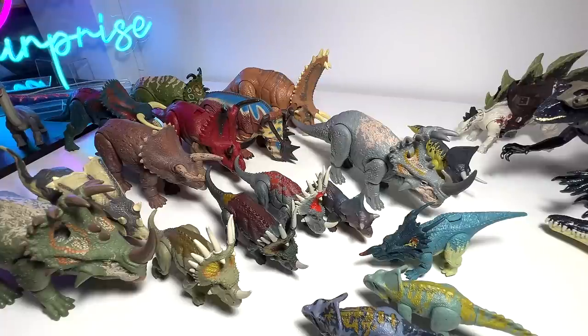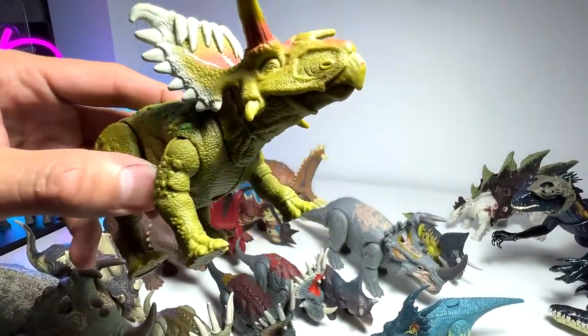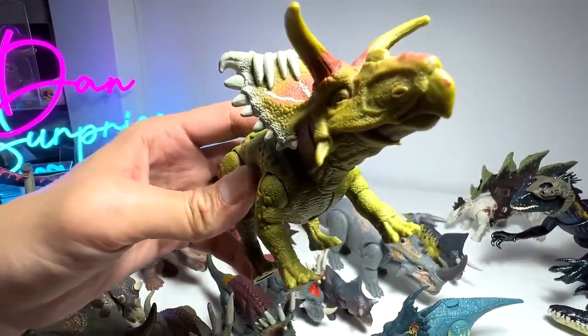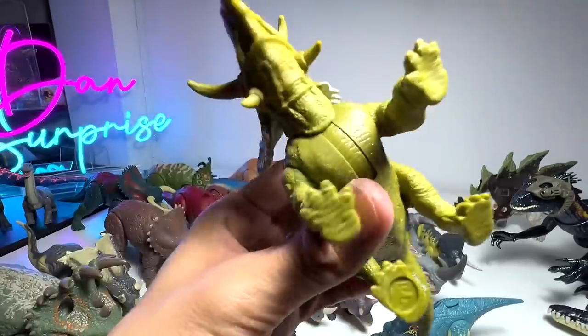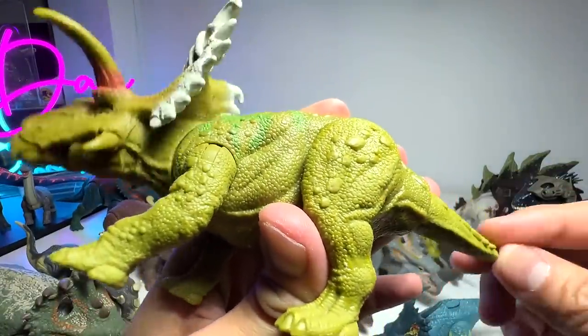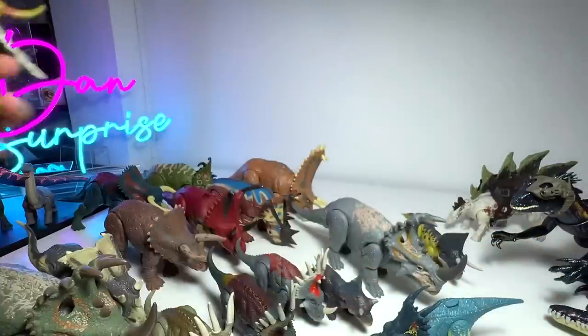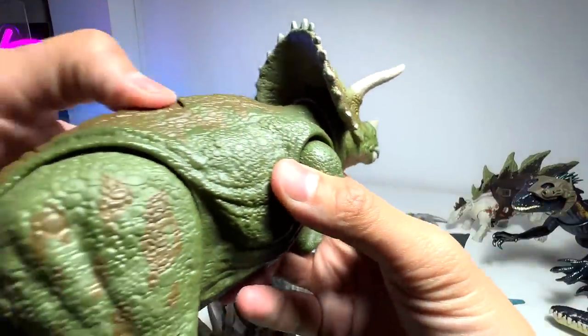Next up, Cosmoceratops - known as the royal horn face, if I'm not wrong. Correct me if I'm wrong. This is basically from the Legacy Collection - a pretty cool figure. Next up let's take a look at all the different Triceratops.